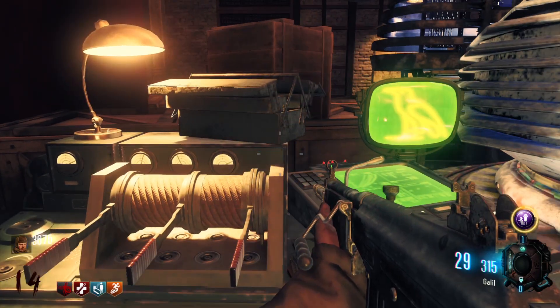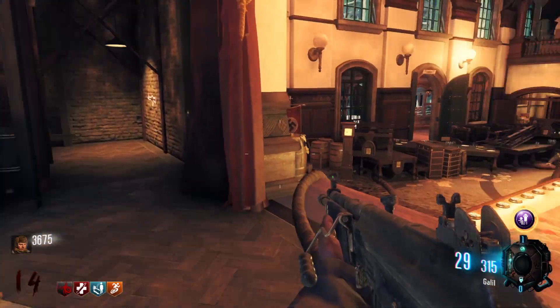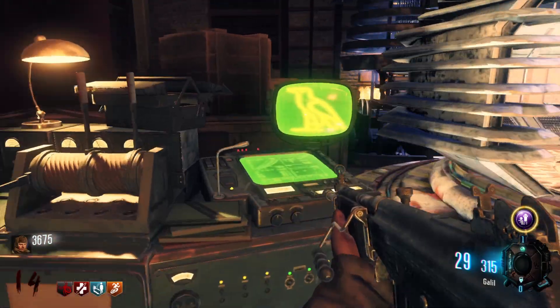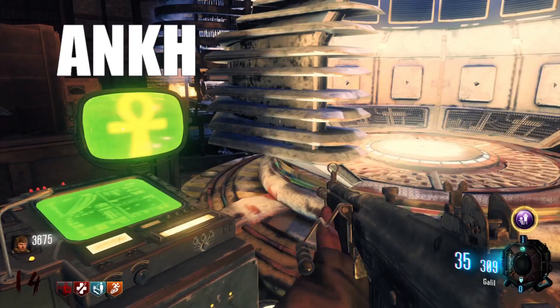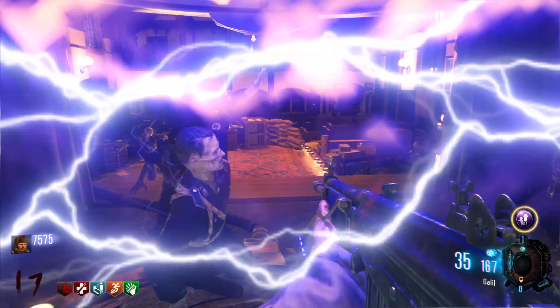Now all you need to do is teleport to Pack-a-Punch. Go back to the terminal next to the teleporter and change the monitor to the ankh. To get this, place the middle switch up and the other two down. Now take the teleport to Pack-a-Punch.